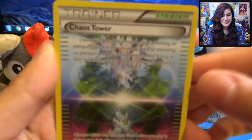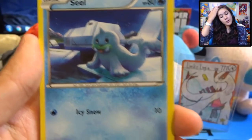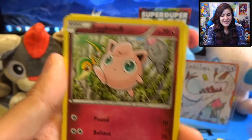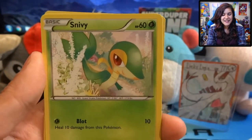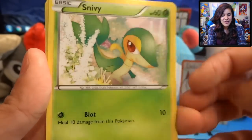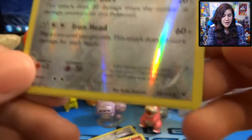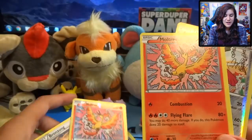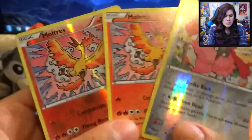We have a Chaos Tower — whoa, that's cool. A Hawlucha, Wheezing, a Sealeo, a Snubbull, a Fennekin, Jigglypuff. I feel like I call all of these just weird names and a lot of them aren't even how you actually pronounce their Pokemon names. We got a Snivy. Our Reverse is a Wormadam, which is an uncommon, and a Moltres as our Rare. So we were doubling up on our Moltresies, which is pretty cool.